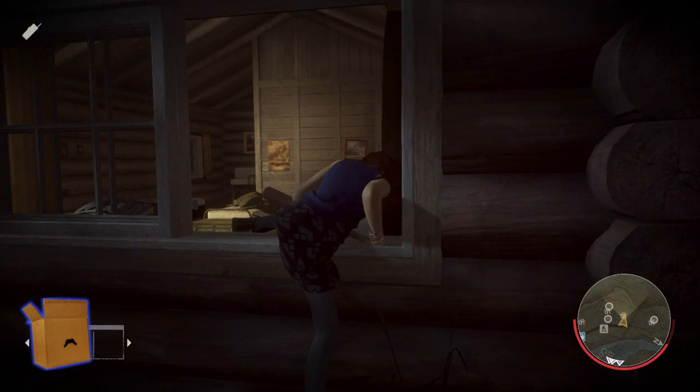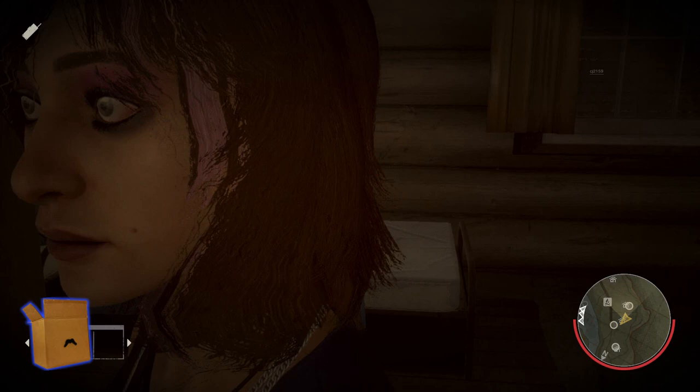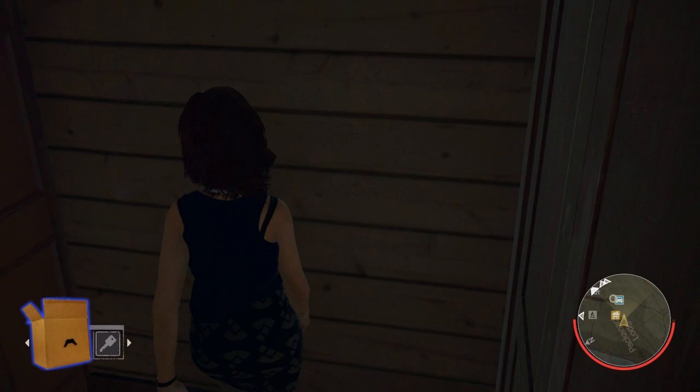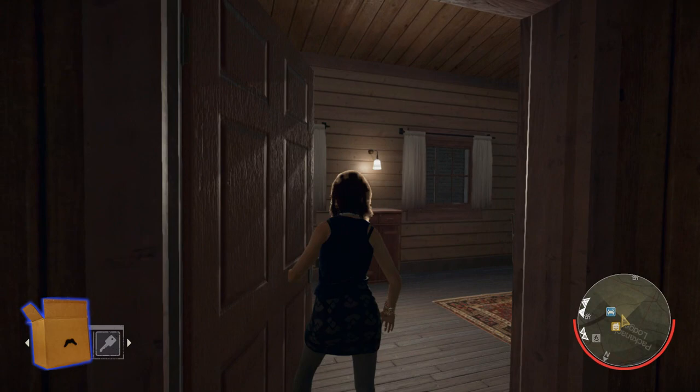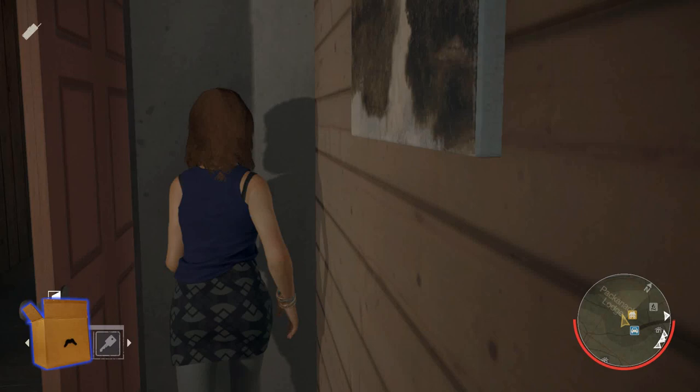As a stealth player, I recommend that you avoid other counselors. Problem is, a lot of times they're gonna draw Jason towards you because they don't have any stealth. Take a look at my usage of the doors when I know Jason's around — you can hear the music, use those door jams, get to a good spot. This just so happens to be one of my favorite hiding spots right here in Pachanac upstairs. You can't see me behind this door, and only the best Jasons will find you.